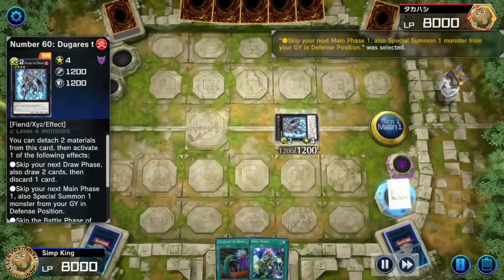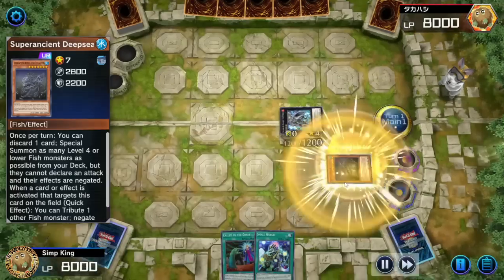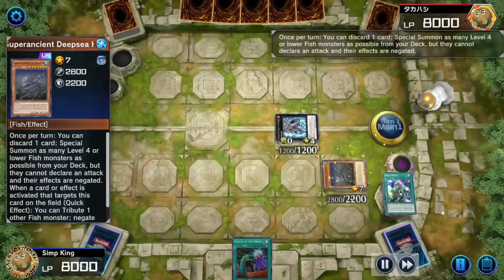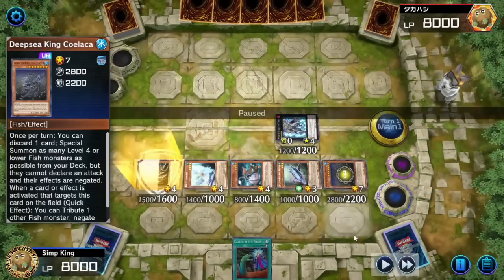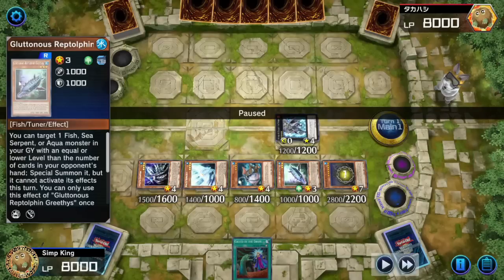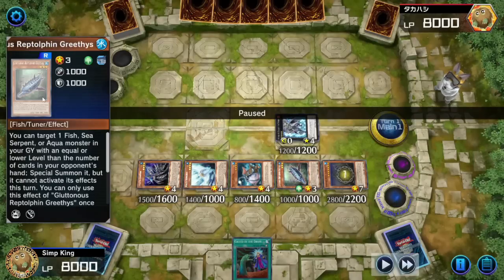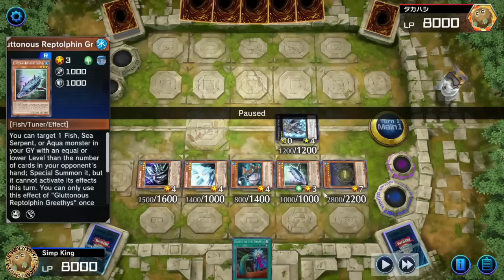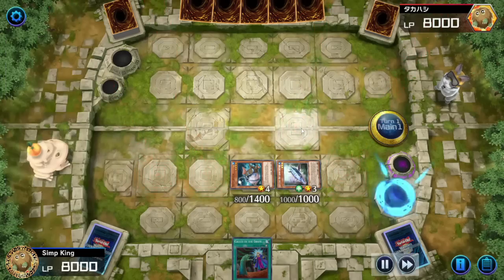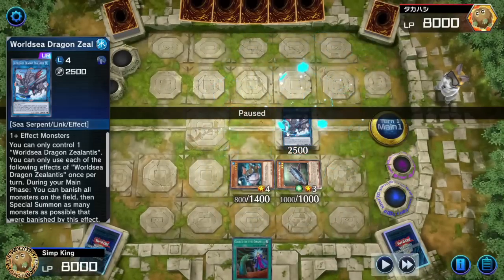Activate Dugaras — you've got to put him in the extra monster zone, very important. You got your Deep Sea King on the field and now you go ham. Discard a card, summon 4 fish. Two of them don't matter. The other two: Silent Angler and the Rep Dolphin. If you draw the Rep Dolphin, it's game over — restart. You need to draw it from the deck. Now that we've got all these cards, we're going to go into a new card: the World Sea Dragon, Zealannis. Hold on to this for later.